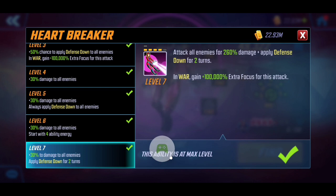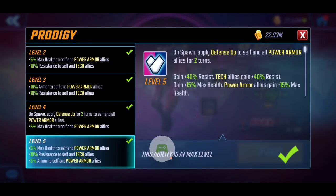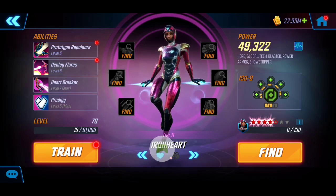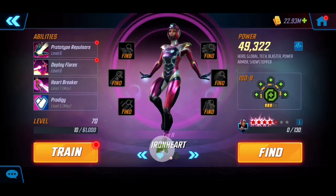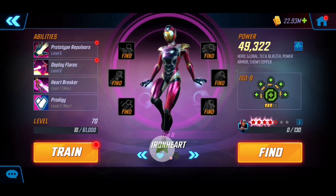For Ironheart's ultimate, it ensures defense down applies to enemies for two turns — really crucial for increasing overall damage against significantly stronger characters. Her passive, Prodigy, is upgraded to provide additional max health to Power Armor allies, extra resistance, and increased armor. Ironheart is really going to be the difference maker, keeping our team alive and providing active bonuses. Consistent with Shuri and Rescue, she's also got the Level 3 ISO-8 Healer for active healing and regeneration. That's the roster — let's dive into Chapter 3-8.